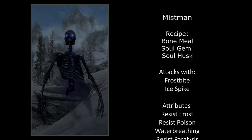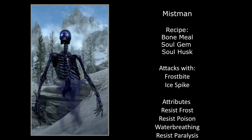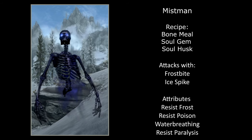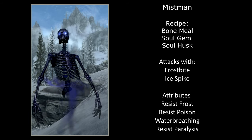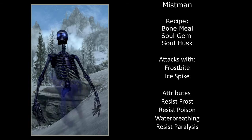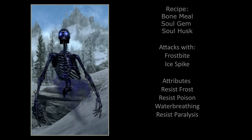Next up is the Mist Man — floating ghostly undead found within the Soul Cairn. The recipe is a Soul Husk, a Soul Gem, and a Bone Mill. He attacks with Frostbite and Ice Spike, and will attack with his hands if his magical attacks run out, but he's fairly weak in melee — you don't really want him doing that. His attributes are Resist Frost for 25 points, Resist Poison, Water Breathing, and he's immune to Paralysis.